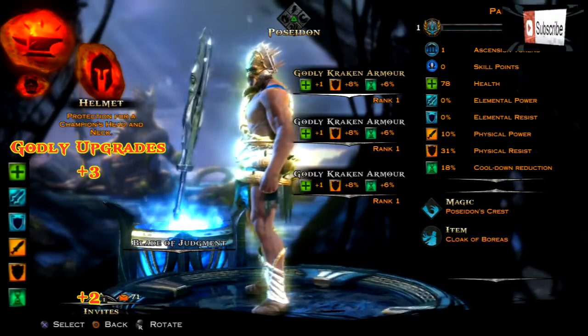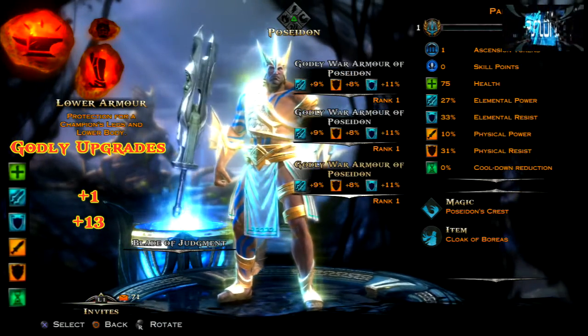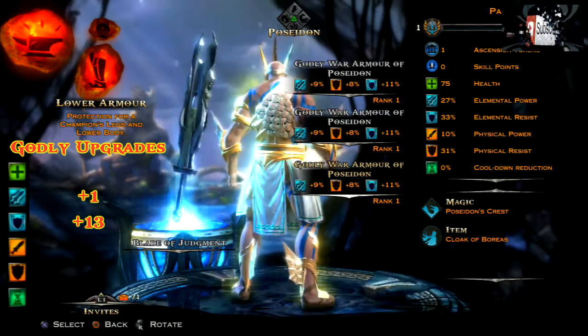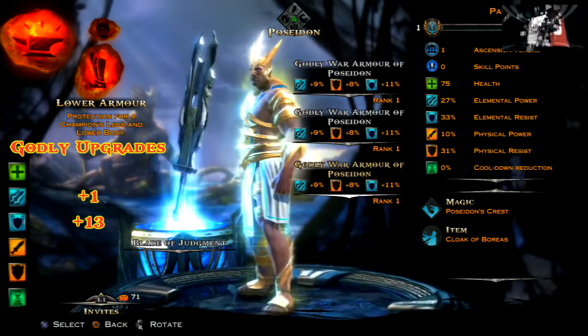The last armor we're going to be looking at is the godly war armor of Poseidon and this one actually looks awesome and it has a ridiculous upgrade as well — you get plus one elemental power and plus 13 elemental resistance, so if you get a full set you're going to dominate.